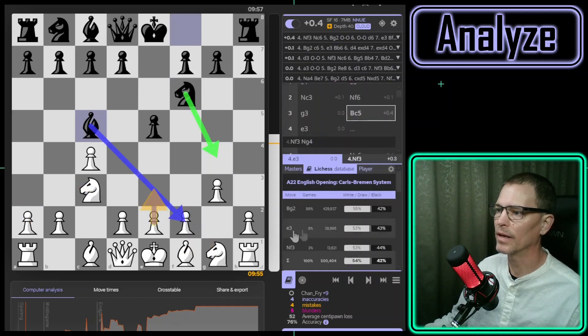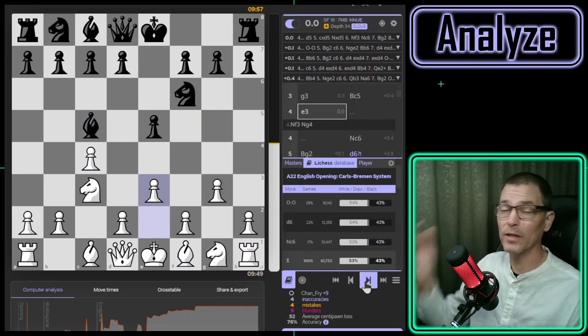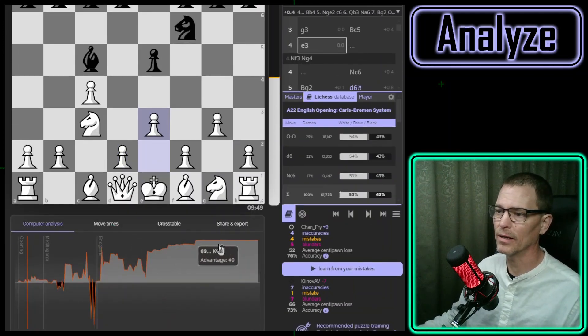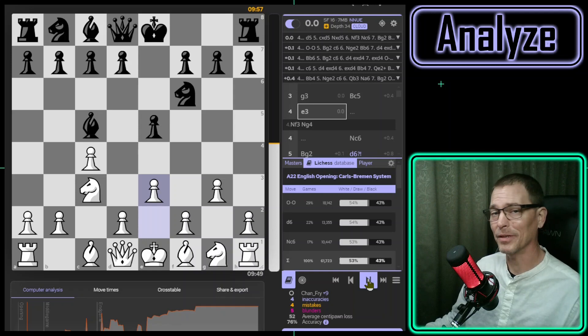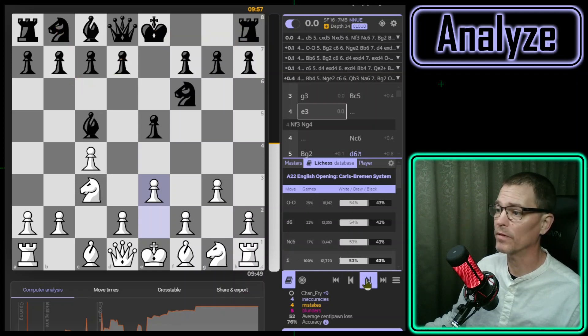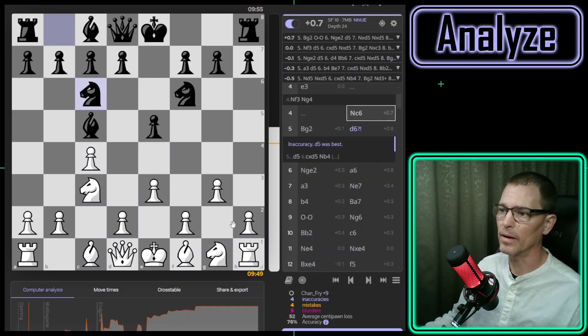I played e3 first because I thought that was going to happen and I wanted to block it, but e3 is not recommended — it is pretty common though according to the database. I'm not really trying to learn this opening, I'm just curious. It worked out okay — you can see from the chart at the bottom that I did win this game, although I made some blunders somewhere in the middle. According to the database, I can expect castling, d6, or knight to c6 — my opponent played knight to c6.